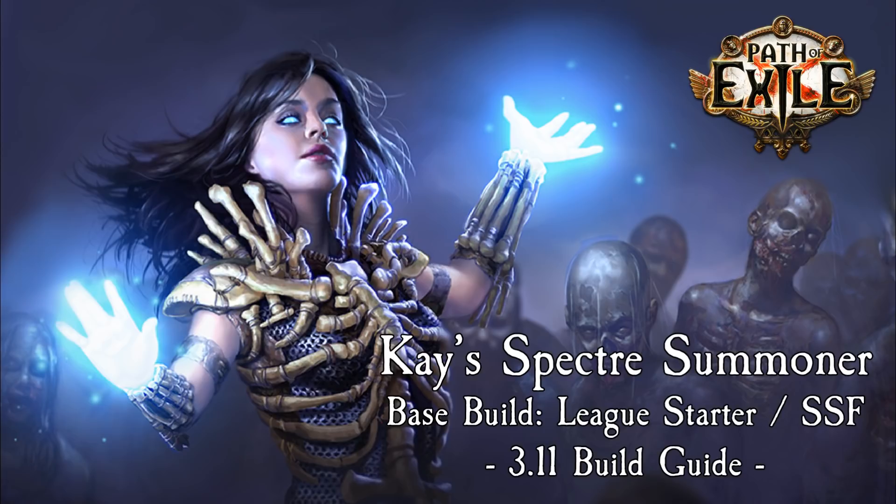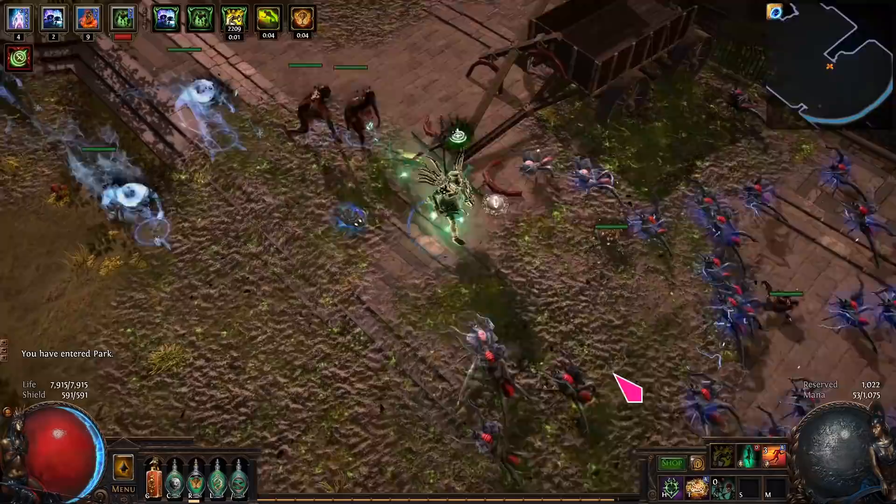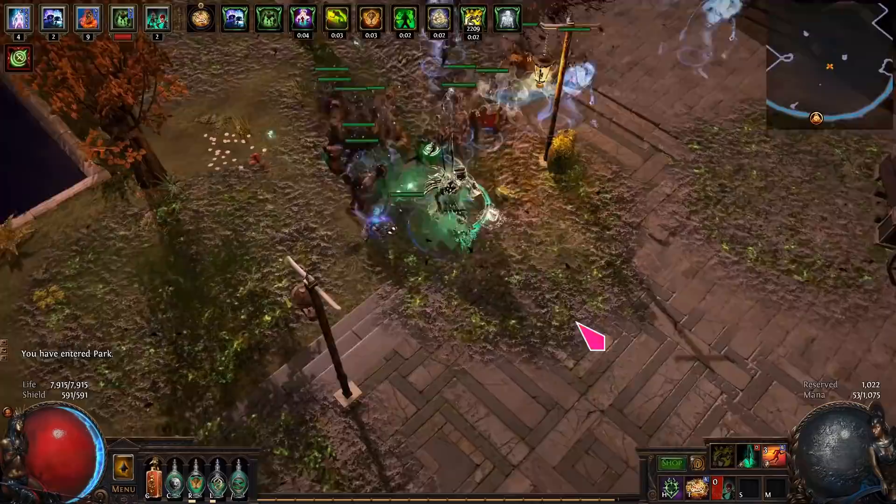Hi everyone, it's Kay! Welcome to the build guide for Kay's Spectre Summoner base build for 3.11 Harvest League. The base build is designed for league start and solo self-found. It can take you all the way from fresh start to end game and even 40 challenges. It is completely made from rare items that you can pick up or self-craft. There are no uniques needed for this build.